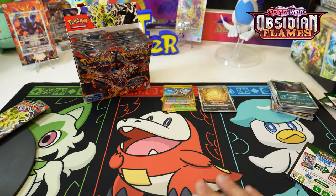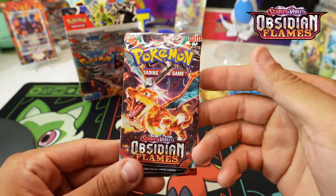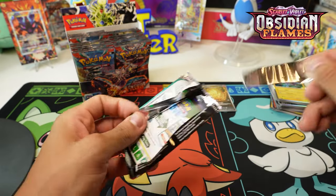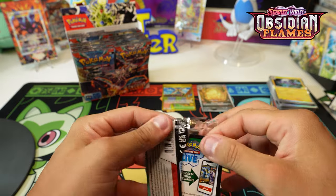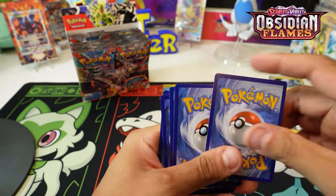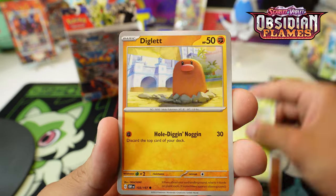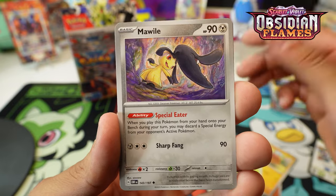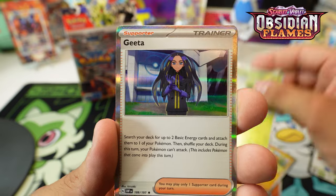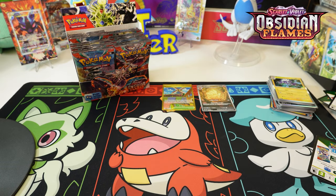Second hit! Golden Nine Tails - nice illustration, looks great. Let's go. If I get a Lechonk I'm going to be upset - I've already gotten like seven Lechonks. Hondour, Combee - these little collectables. Ruffle Arms, all picks in the reverse with an Oddish, and a Gita - the Gita special illustration, very very sweet card.